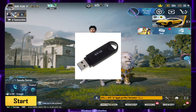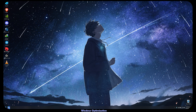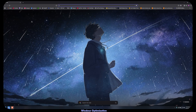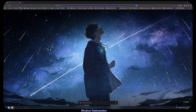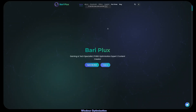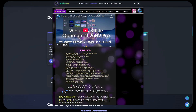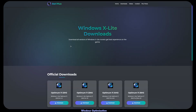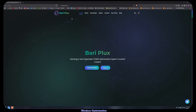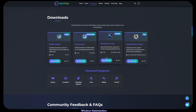Firstly, you need a flash drive or USB to install this Windows. Plug in the USB and open your browser. You can download the Windows from our website or the official website — there is no difference, both are the same. But if you want to learn more about this Windows, I recommend you the official Windows X Lite website. For now, I'm going to my website and clicking the download button from the top, then open the Windows X Lite section.